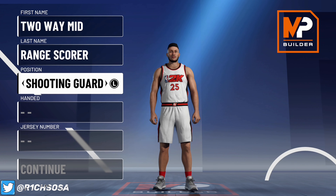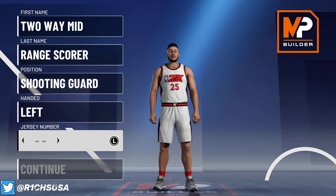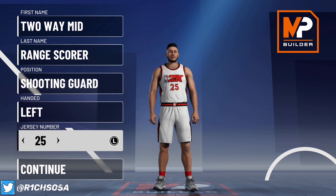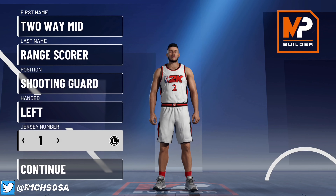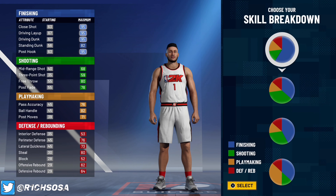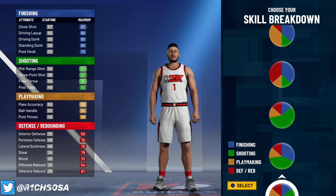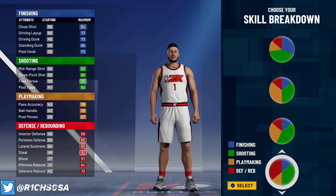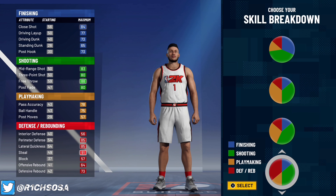When it comes to the position, we are going to be going with the Shooting Guard. This build is going to be a little bit different from what y'all normally see, but it is still a really good build, especially if you love making the rare builds. When it comes to the pie chart, we are going to be going with the one that is split right down the middle between the defensive and the shooting — this one is really good. We're going to be able to get the Hall of Fame defense as well as shooting badges.